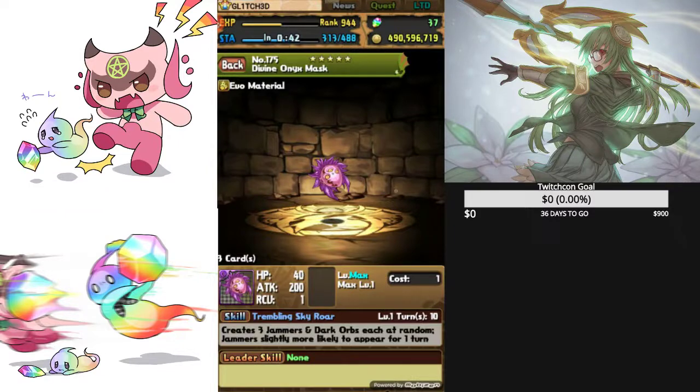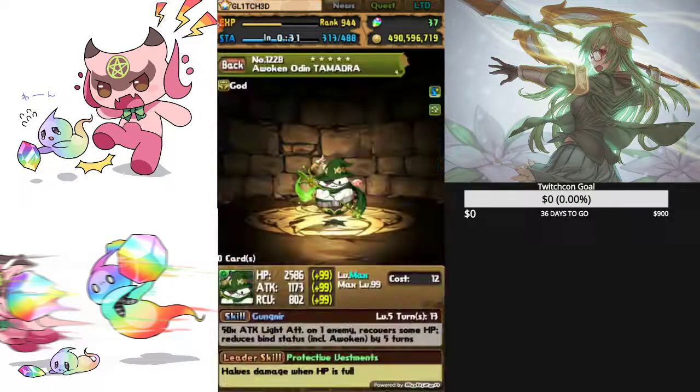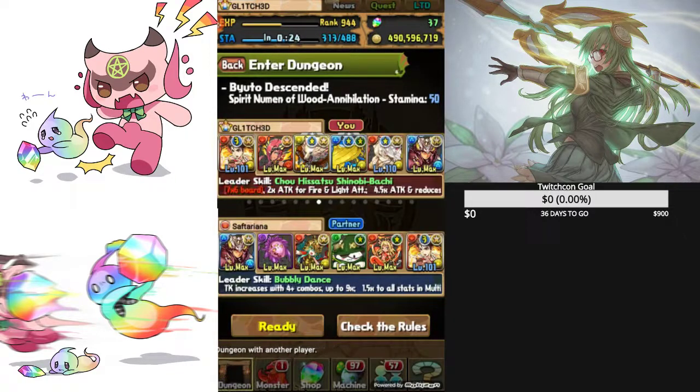The Fenrir skill-up Divine Onyx Mask — this is an any-time buff. In this case we're using Athena Helios, though it could honestly be the Woodtext Dragon; that would be fine as well. We have the Grodin Damadra as well as the Pixel Echidna for the delay.